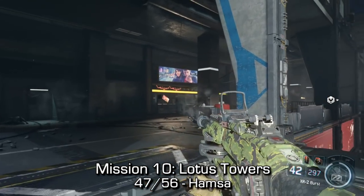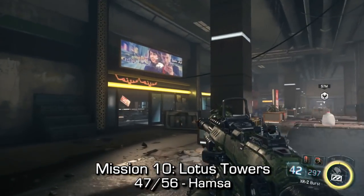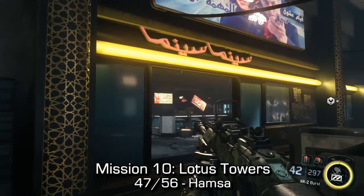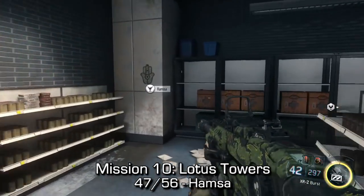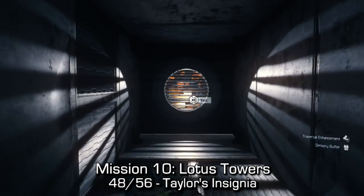Mission ten is Lotus Towers. You'll ride up an elevator and enter a hallway area. You'll see a billboard on the left-hand side. You should see the same kind of signage as I do and we can find a Hamza on the wall right there.